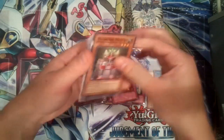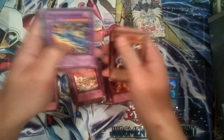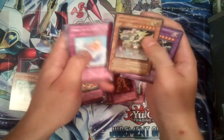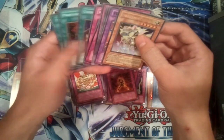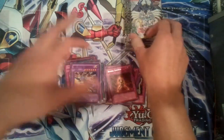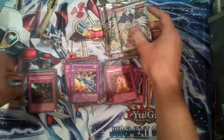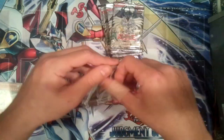I don't think that's a very good holo, but it's fine. I'll take Bubble Man — that's nice. Ultra rare Super Electromagnetic Voltic Dragon — or ultra rare, or super rare? Wait, I don't remember what I said. All right, now we've got the 11 light packs. Hopefully we can get some better pulls from these.